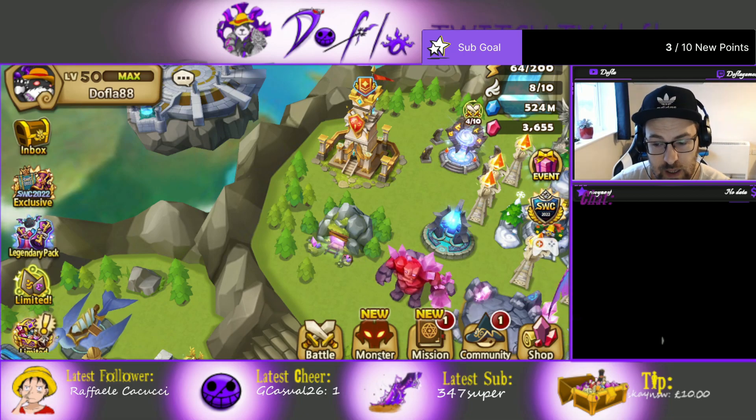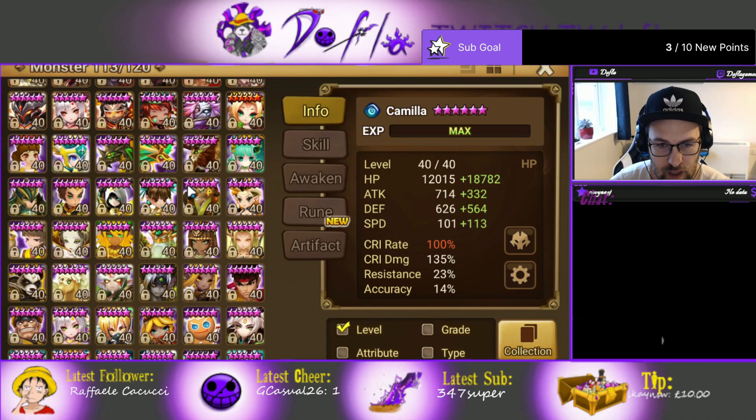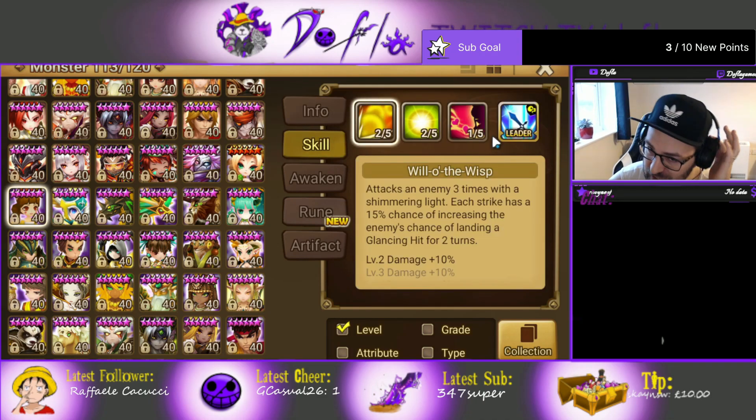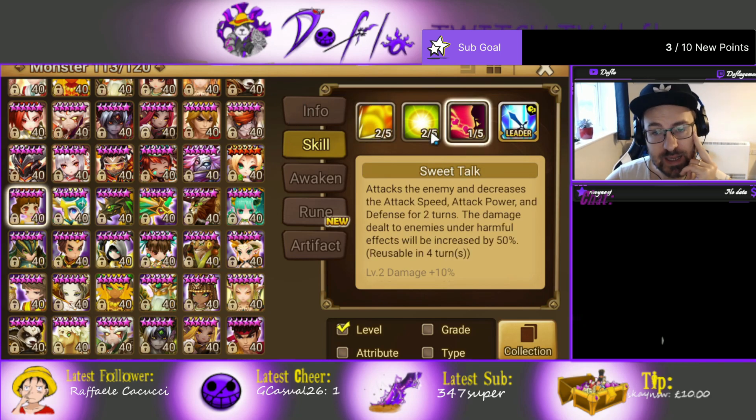Now the unit in question is A'Rang. A'Rang is insane — it's the 9-tail fox. For some reason I always get the 9-tail fox from the 4-star when I summon, but for some reason I don't have a skill dupe, I don't know why. Try to skill her up — this skill does a lot of damage.